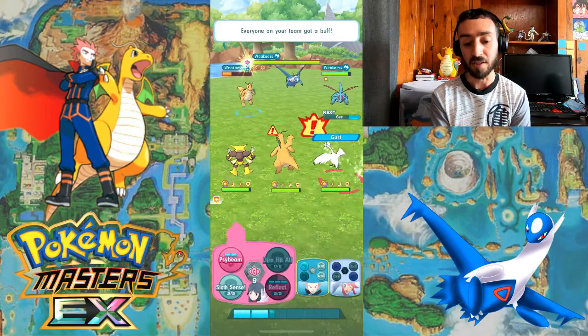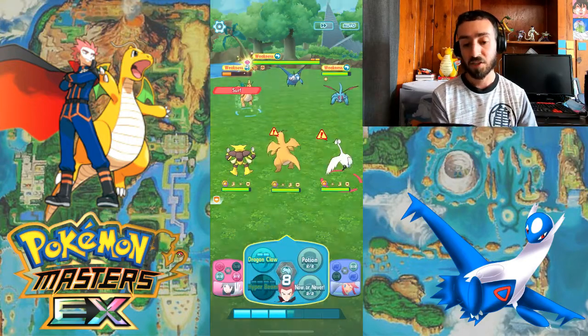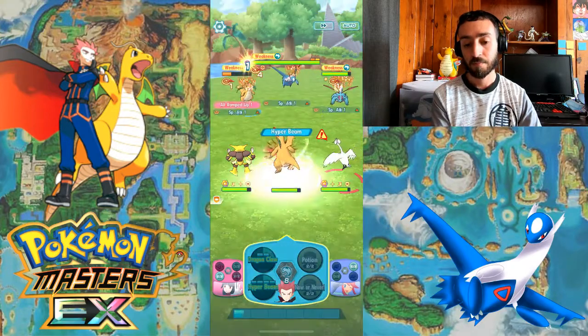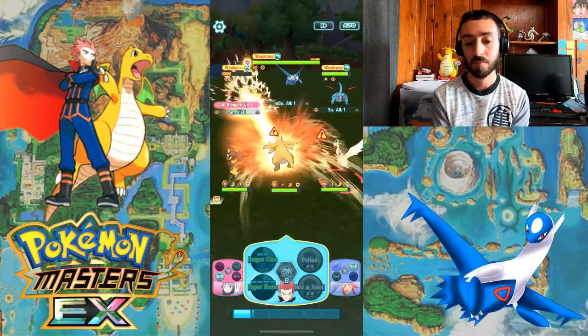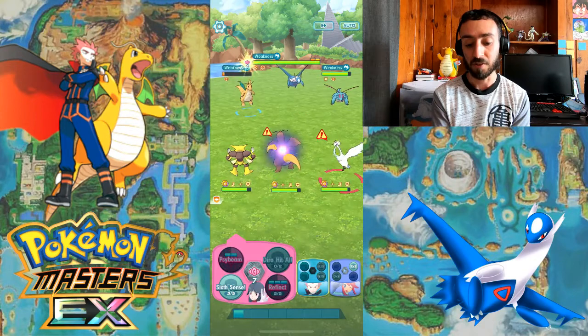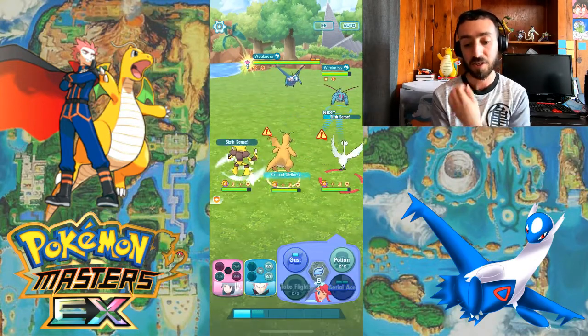Keep hitting Gust to bring down the sync compound. One Dragon Clash should do it. Let's activate another Sixth Sense there. Now let's work on Salamence.